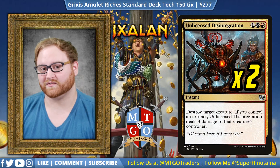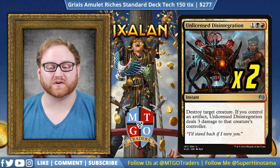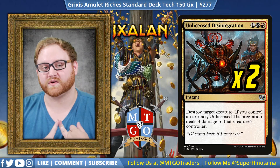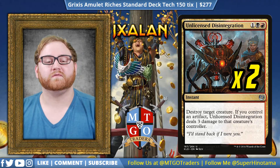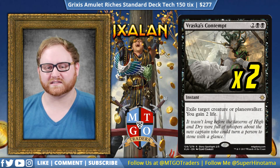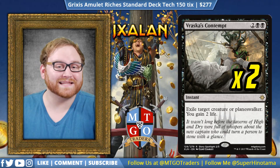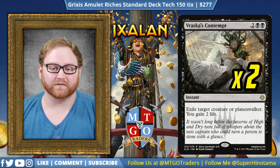Moving on, we have two Unlicensed Disintegration. If we're up against a more creature-heavy strategy, Unlicensed Disintegration destroys a creature, and because we have so many artifacts on our battlefield, it also does three damage to that target's controller. That can also help if there's a Revel in Riches on the battlefield — it gives us a treasure token, does three damage to them, and kills their creature outright. If we have Primal Wellspring, we can copy this twice. Moving on, we have two Vraska's Contempt to get rid of any Planeswalker or any God we don't like. Hazoret the Fervent is definitely a reason to bring Vraska's Contempt into the main board, and it handles Chandra or Gideon early on as well. It's four-mana instant-speed exile removal, so against a Locust God or any recurring God, Vraska's Contempt deals with that too.